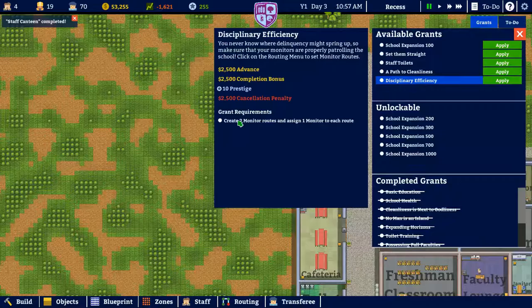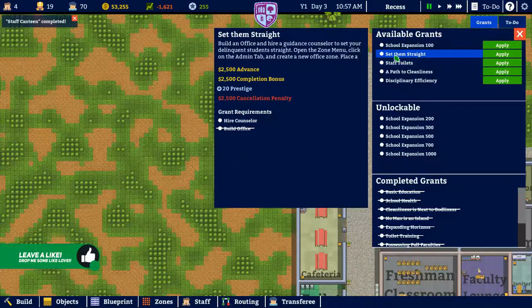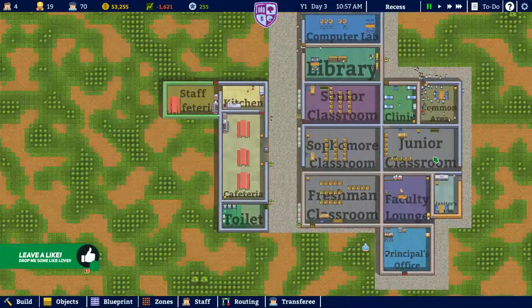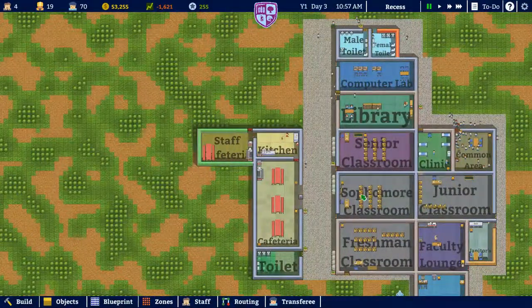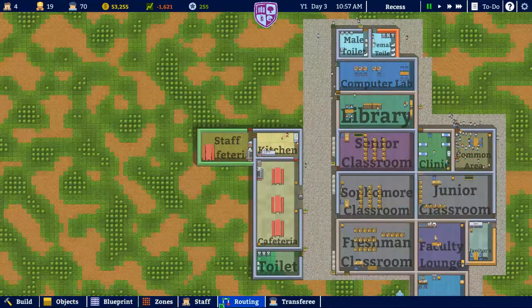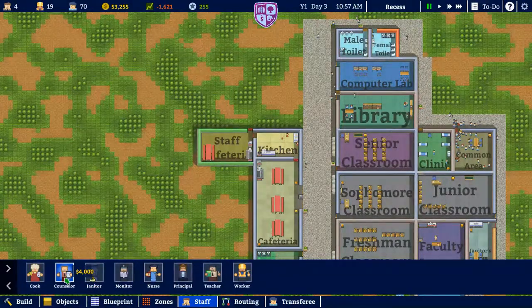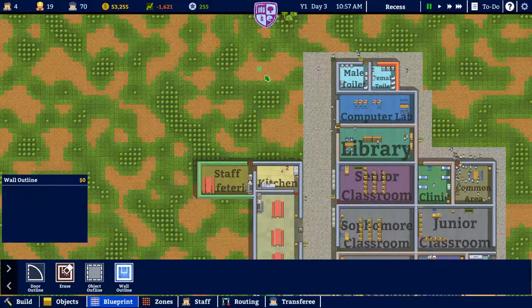All right, so I believe everything else is fresh. What's this — 'set them straight,' build an office and hire a counselor. I did build an office, but it's for the principal's office down here. I don't see any other offices I can build, so let's get that counselor. How much is this going to cost us? Four grand. All right, we've got some money in the bank, so I think we should build a counselor's office.